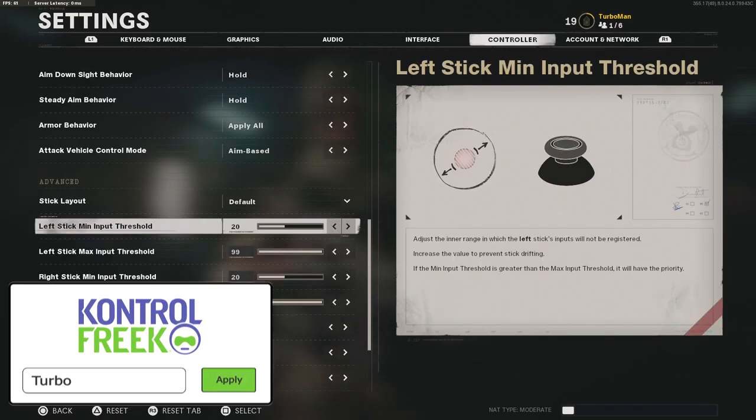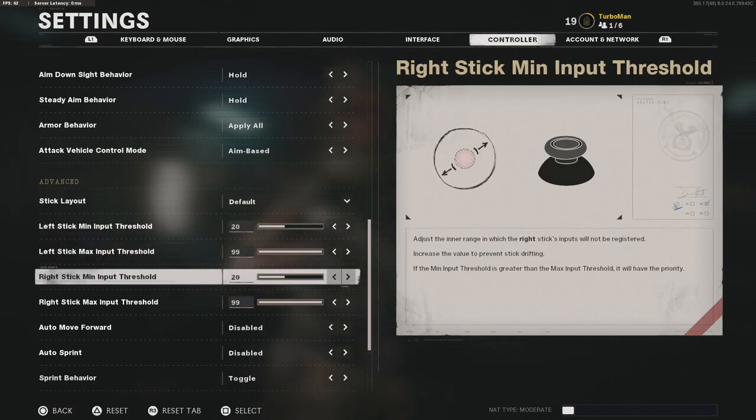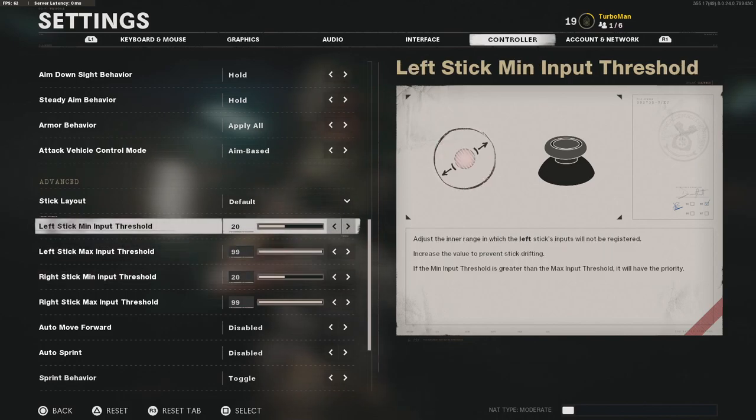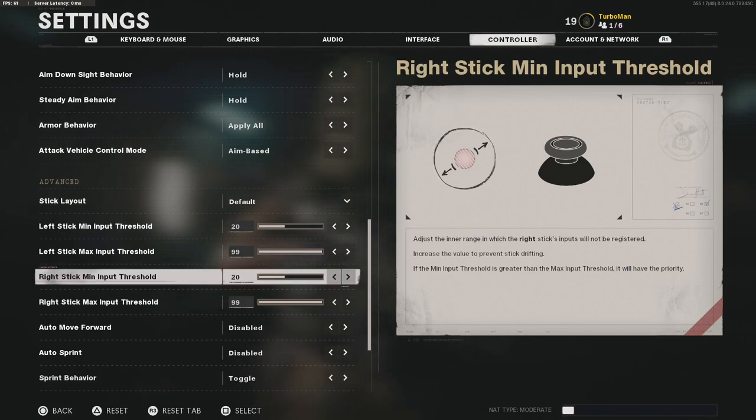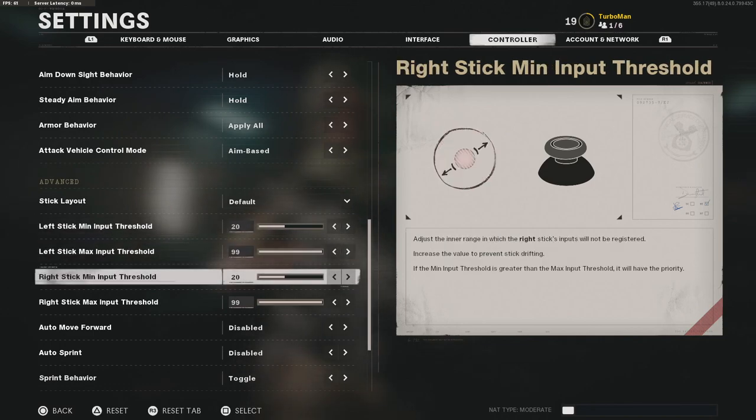Another key important setting you need to pay attention to is your left stick minimum input threshold as well as your right stick minimum input threshold — basically your dead zone. This is what will make your character move or your crosshairs move on their own without you even touching the controller. Make sure you get these settings correctly. The lower you go, the more prone your character or crosshairs are to moving on their own, so read the descriptions carefully and don't go below a certain threshold. Everybody's controller is going to be different, so go into a private match and test out your thresholds.